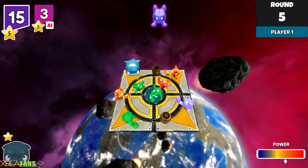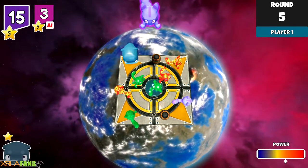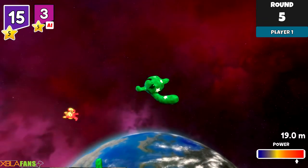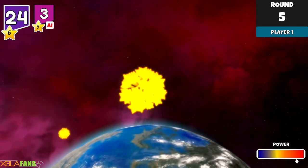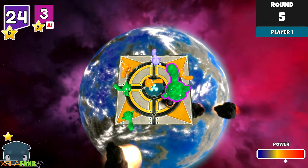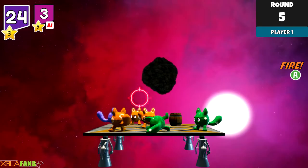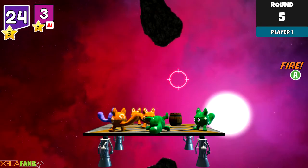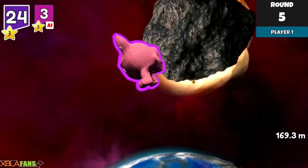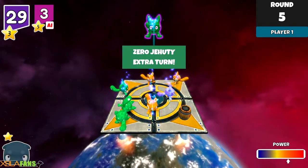There it goes — oh, that's disappointing. Anyway, there's also a quote-unquote Oni mode where everyone goes at once. I thought it meant the AI would just be super hard, but it doesn't — it just means everyone acts simultaneously. Let's actually switch to this — it's a really good way to get some points. There we go, everyone goes off!